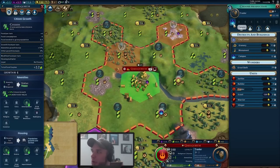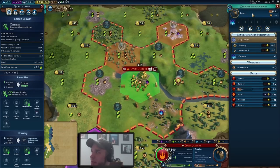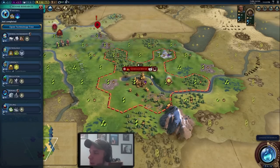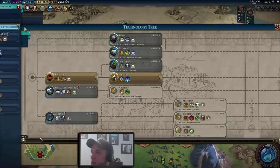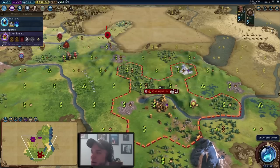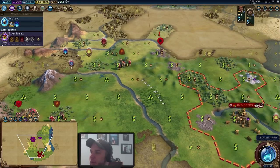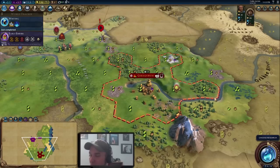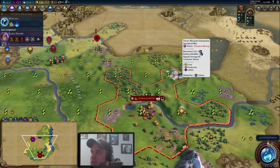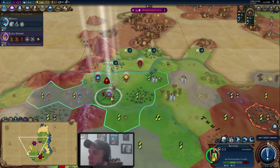To lock in the campus, we switch to it temporarily to place it down, then switch back to building our trader. Now at least we can remove that map tack since the campus is placed. We've gotten Writing, which propels our science game, but now we're heading towards Mining and Bronze Working to get our encampments going. This city doesn't have the most ideal starting tiles, so we want to build mines quickly to get production up. We also have another marble source to trade to the next civilization we meet.